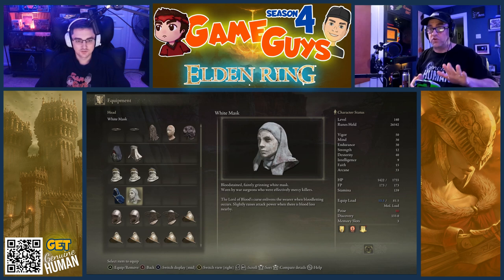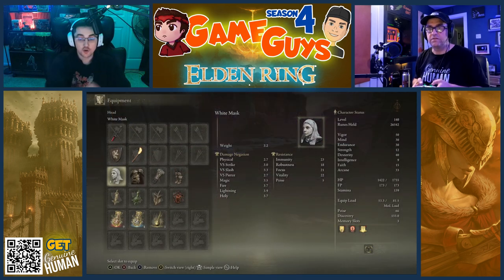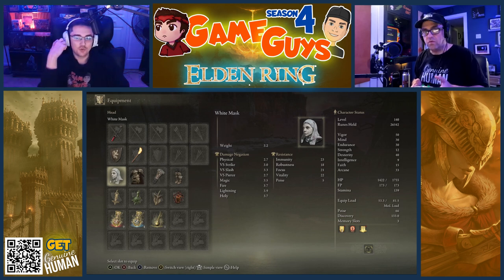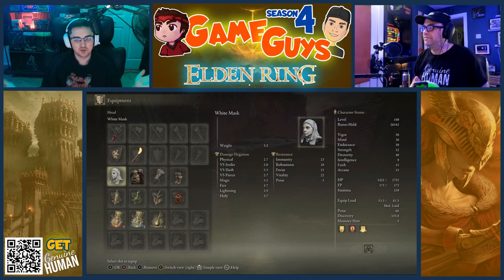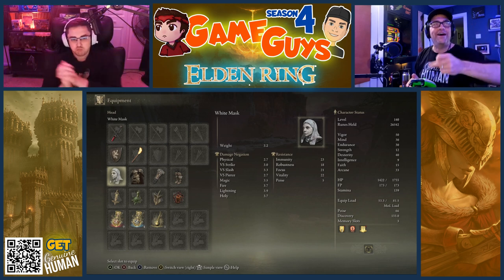So that's cool — I want to equip this, right? Yeah, equip this. The key part: raises attack power when blood loss occurs. We now have a 10% damage increase any time... with this build, we're gonna make that happen just by pressing L2 twice. I love that, man.